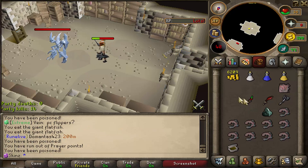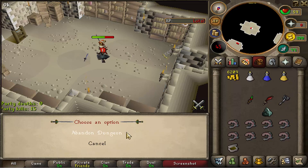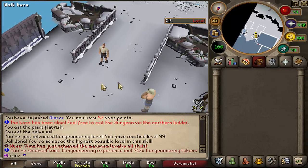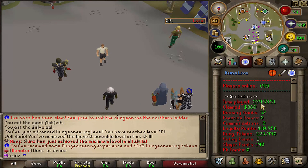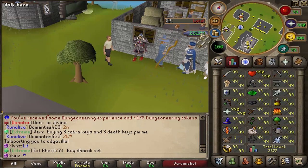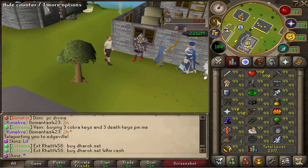Here we go — the end of the grinding. 99 Dungeoneering! Skins has just achieved the maximum level in all skills — that is fucking beast. And it only took us 240 hours, not bad. Somehow we've also gained a bunch of cash — we're up to 2.2 bill. Maybe my Dragon Warhammer sold, not too sure, but either way I'm not gonna complain.